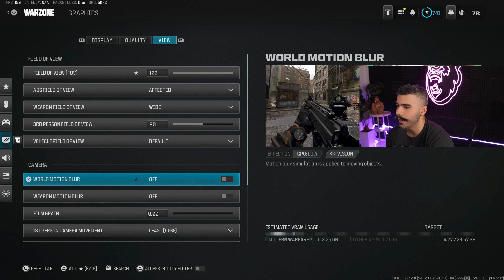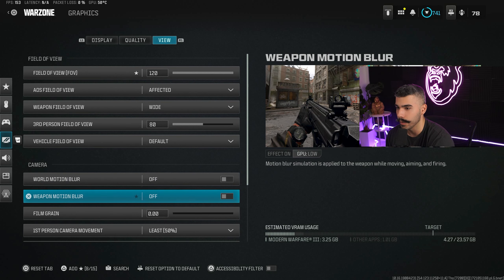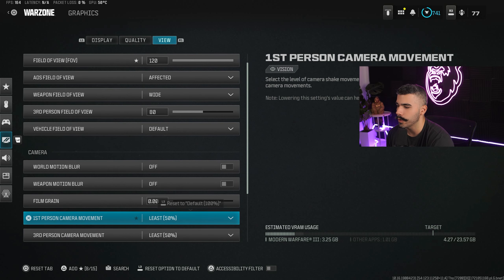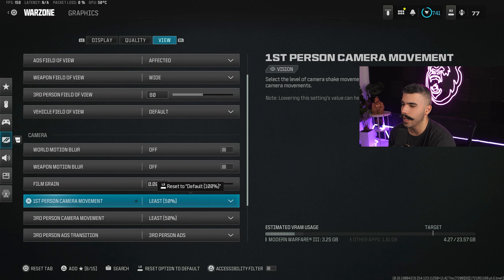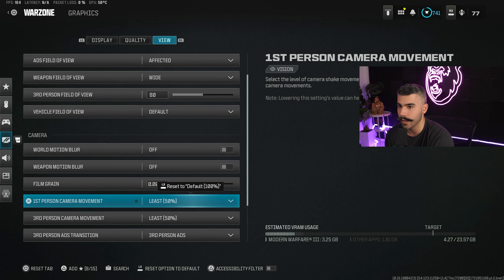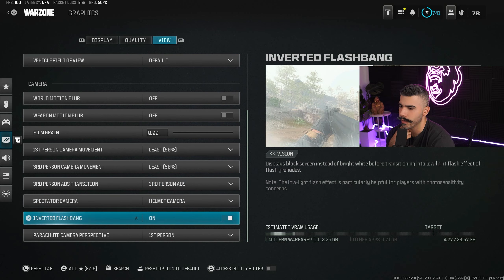Weapon field of view I have on Wide, though some say Narrow or Default is better. World motion blur off, weapon motion blur off — they just make your game look crappy for no reason. Film grain all the way down to zero — you want your game to look clear and sharp. First person camera movement at 50 — this helps reduce the in-game shakiness. Don't leave it at 100; you want performance, not realism.